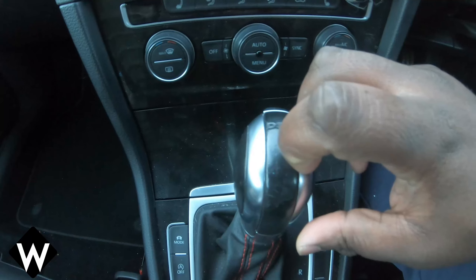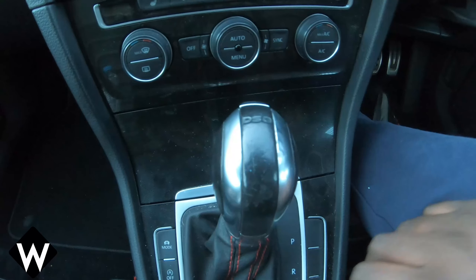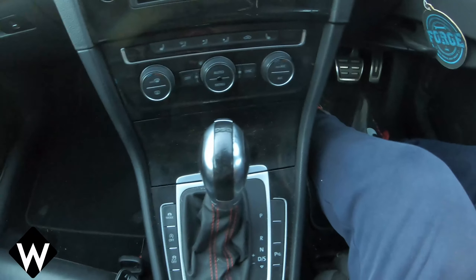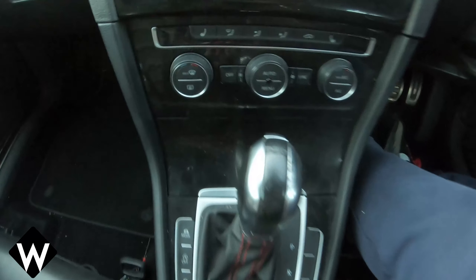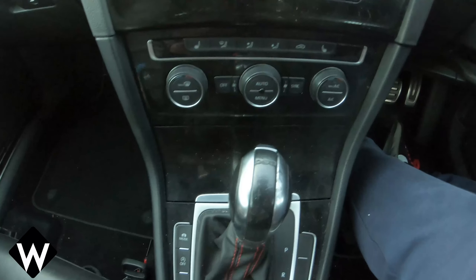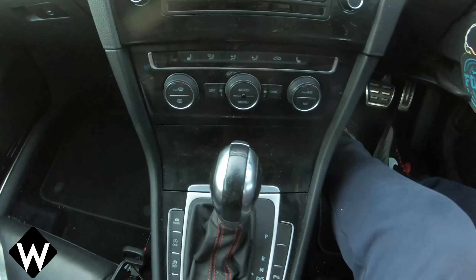It's not actually chrome — it's like chrome-wrapped, I guess. It's horrible. So I'm going to be changing this today. The first thing you need to do is use a trim tool to take that leather part off of your gear stick. Unfortunately, I don't really have a gentle trim tool. That's the first thing you need.